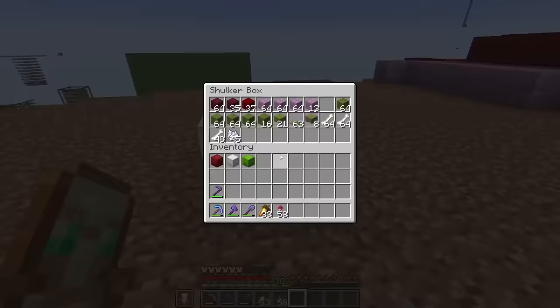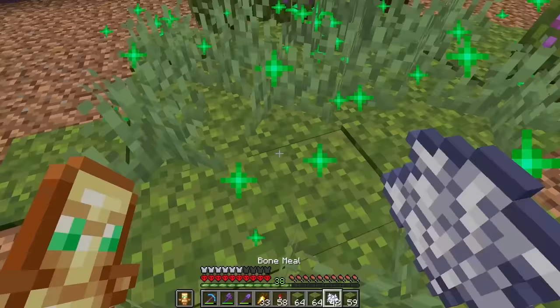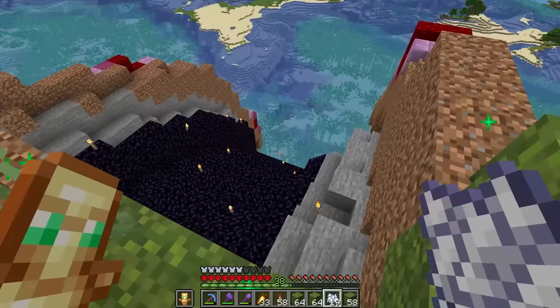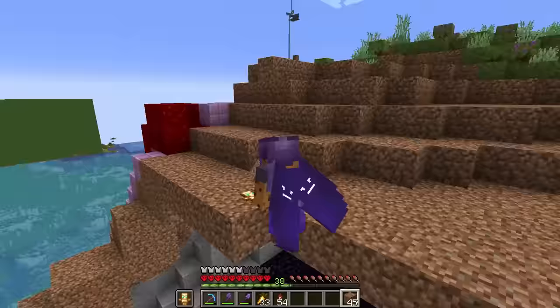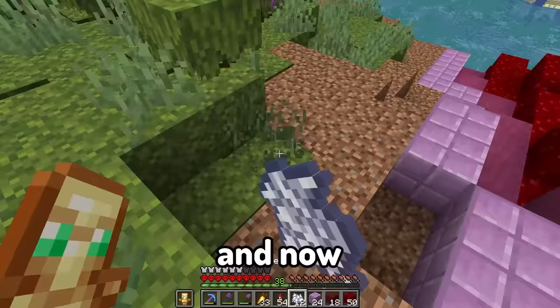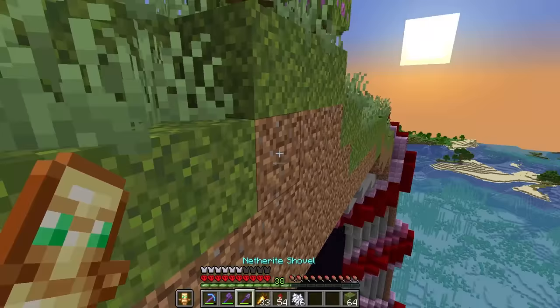Let's grab some moss blocks and bones and place them all over this dirt and bone meal it. This will be the easiest way to make this plains biome - it's not really a plains biome but let's just say it is. I forgot to finish it. Now let's finish up the tentacle that'll divide the biomes and continue expanding the biome until it's all filled in.